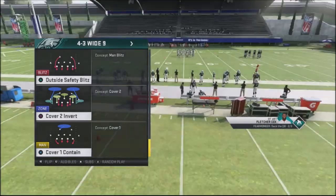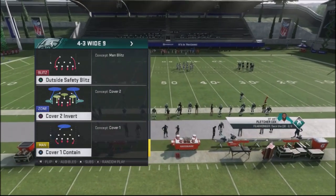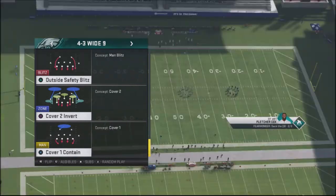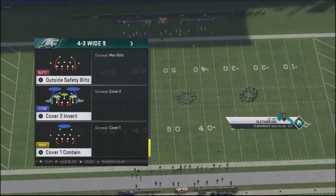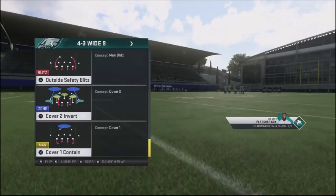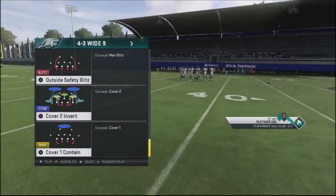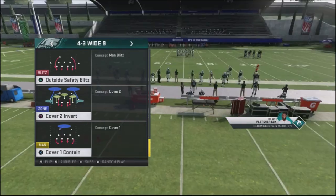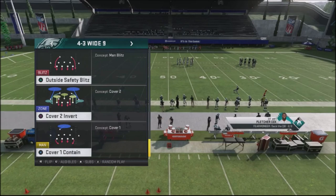The cover two invert also has safeties down in the flats to attack those flats. The problem with that defense is that if you're an experienced Madden player who's played a lot online, you'll see a defense like this and know how to attack it. So what's critical when using the cover two invert in the 43 wide nine is that you need to disguise your coverages and keep your opponent guessing. That's what elite Madden players do — they disguise coverages, keep opponents guessing, putting them in situations where they make bad reads and throw bad balls or get tackled for a loss.